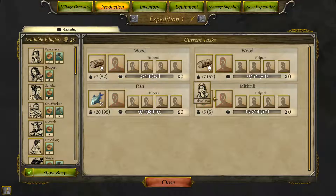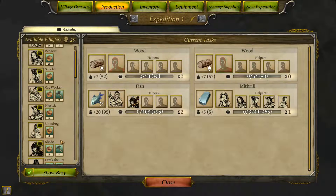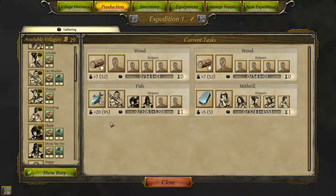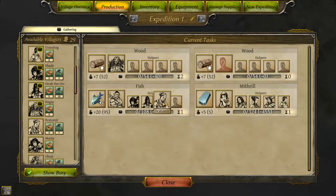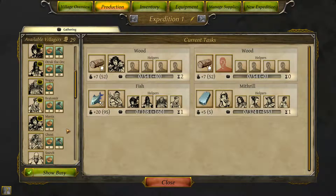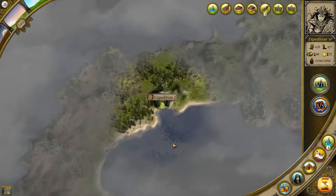We got ourselves some mithril. Make sure we get some fish as well. Let's get the better people down here — actually it doesn't really matter. Okay, so we'll try to do this for a few turns.